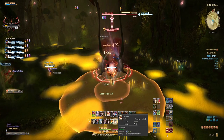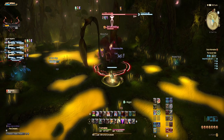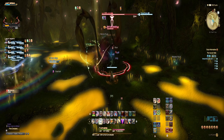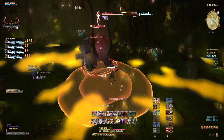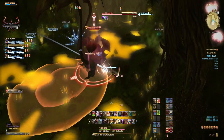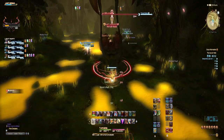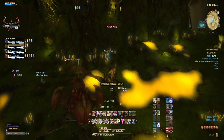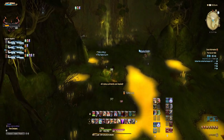At 3 stacks this debuff does huge damage and is near impossible to be healed through. The tank also needs to watch out for a melee attack, 100 Lashings, that deals significant damage. All the party needs to watch out for Gold Dust, a circular AOE — interrupt or dodge this. Keep healthy and keep dealing damage and Locksmith will soon fall. Your loot and more Morbol fruit will be at the exit of this boss fight area. Clear the debuff if you haven't already done so.